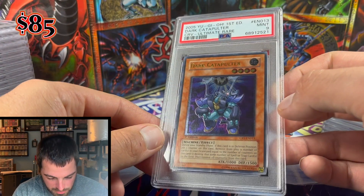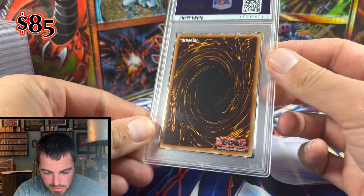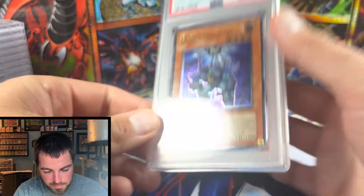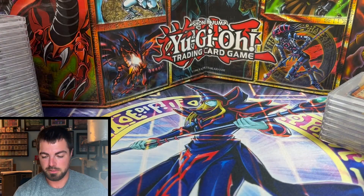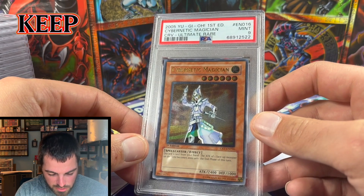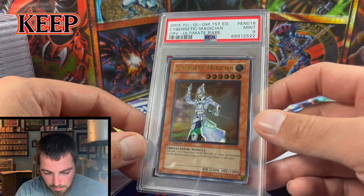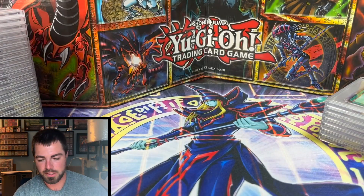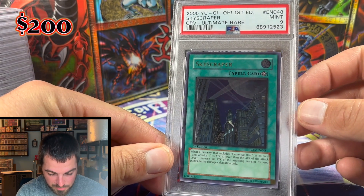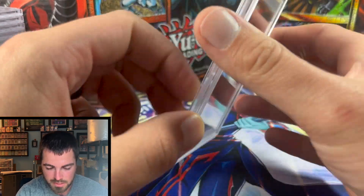Dark Catapulter, another machine from CRV, got a Mint 9 with a little off-centering and a white nick at the top — will probably sell this one. It's very hard to get 10s anymore at PSA. Cybernetic Magician got a Mint 9 with a little OC — fair grade, probably going to keep it. Skyscraper was pretty OC so Mint 9 is a fair grade based on the centering.